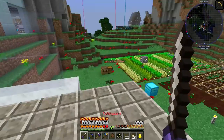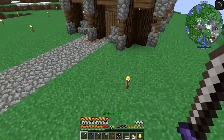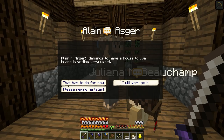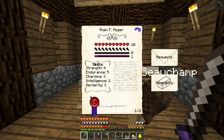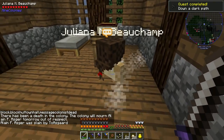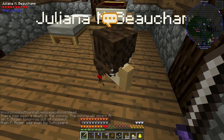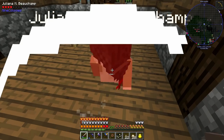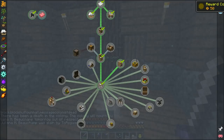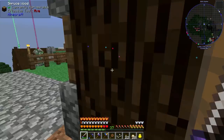One grindy quest I want to start on is killing 50 villagers. I've got these two here that have been starving and just sitting doing nothing, so I'm going to murder these. Quest complete — 'Down a Dark Path,' there's been a death in the colony. Then we kill her too — that gives us 50 gold. Now we have to do genocide: kill 50 innocent citizens.